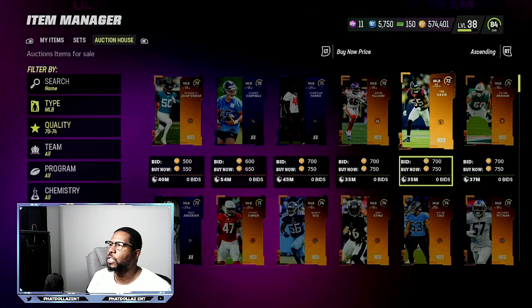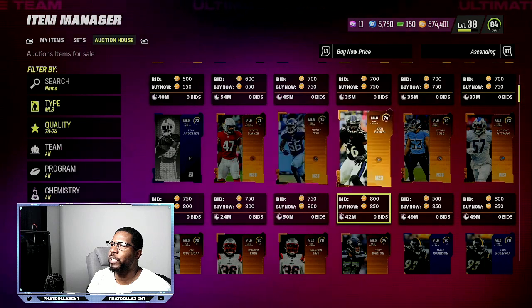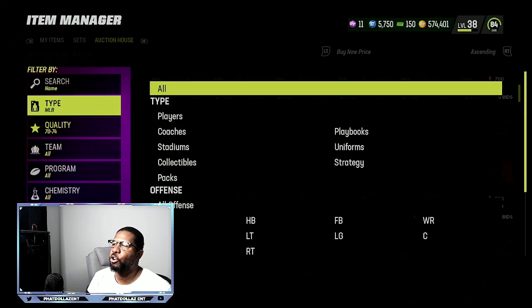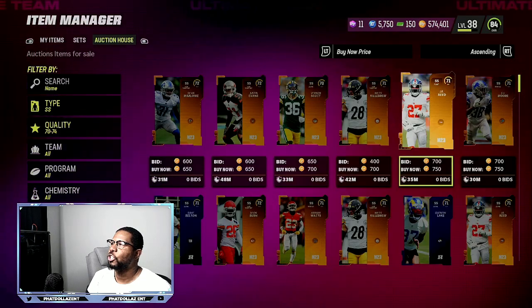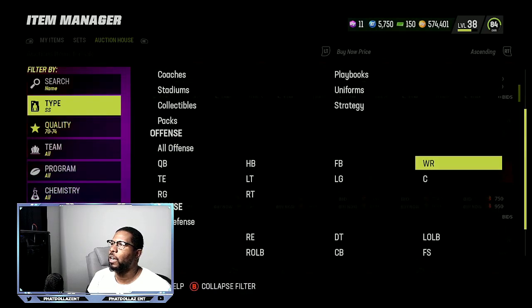700 coins right there — you just go in there, buy that card, boom. 850, 800 — these are all good cards in a row. You can come in and snag all these, turn around and sell them for 2,700 to 3,200 coins. Your coin stack will just start going up and up and up.